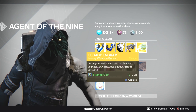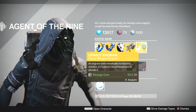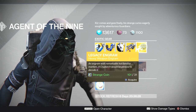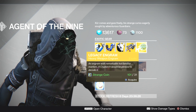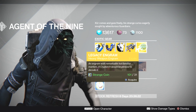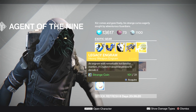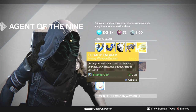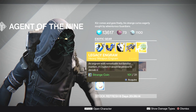Next we have a legacy heavy weapon engram again. If you're looking for a year one heavy weapon at year one power levels you can gamble on this and try to get a Truth, Gjallarhorn, or Thunderlord — but most people who wanted to have already done this. This is like the second or third week in a row it's been a heavy weapon engram.